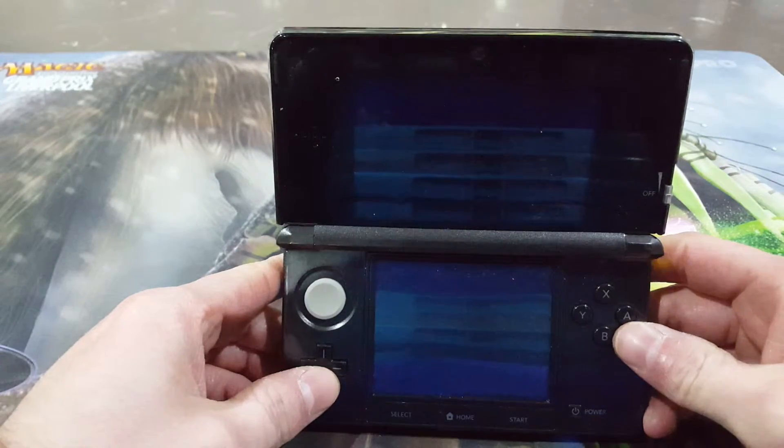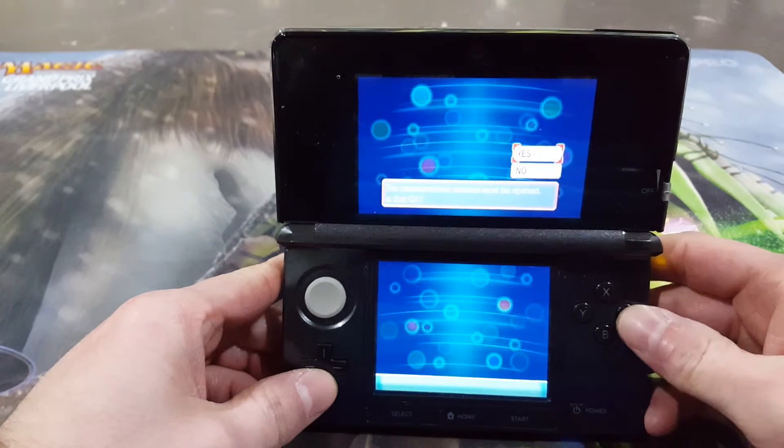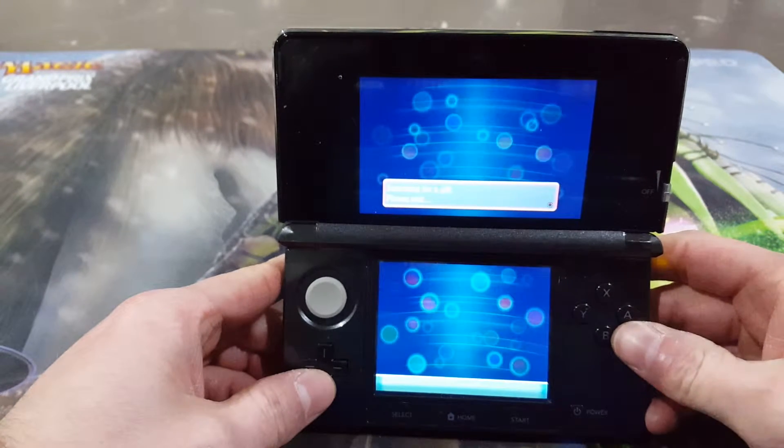And this is the way to get it. So you click on Mystery Gift, click Receive Gift. I believe it's only one per game. You get it via internet, then it'll search for it.